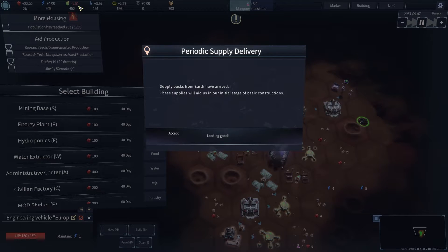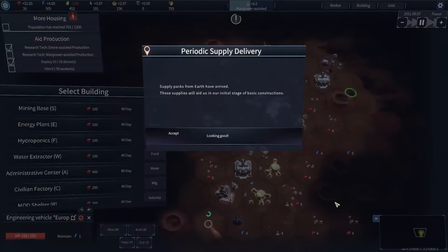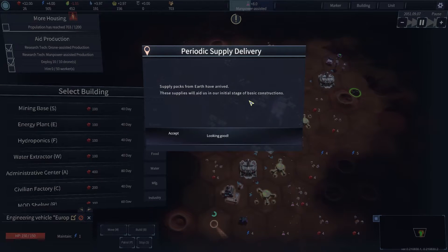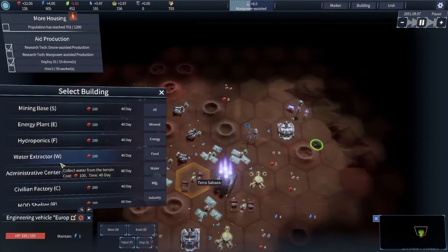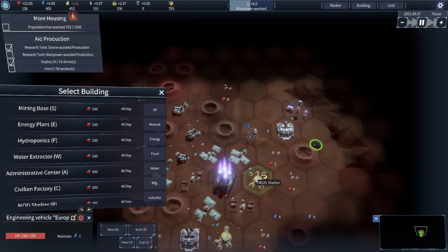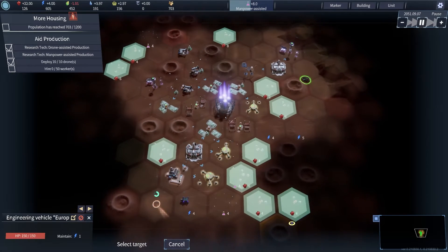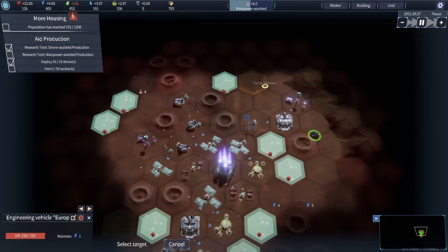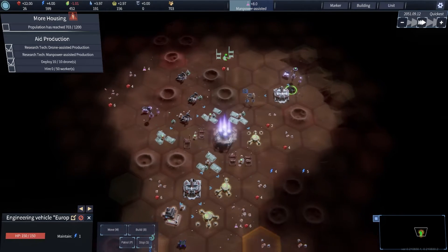But now we've found that we just spent everything because I'm an idiot. Supply packs from Earth have arrived — let's be a hundred. Bloody read my mind. Where's my little car? Oh there he is. Mining base — I see an eight. Let's go, let's get that on.